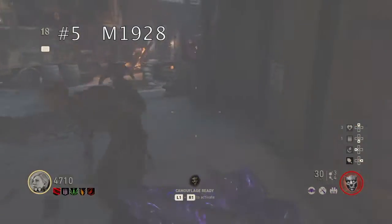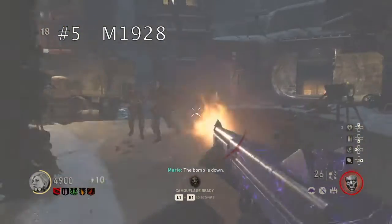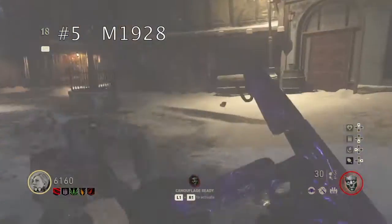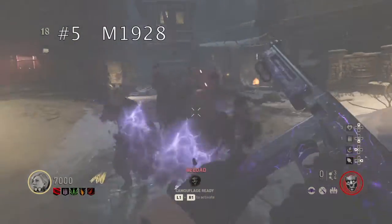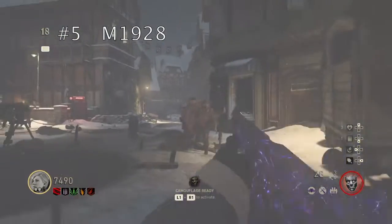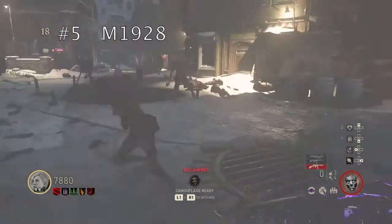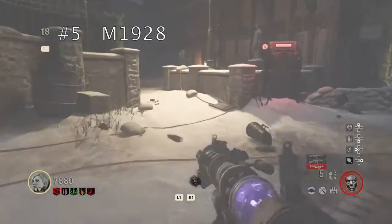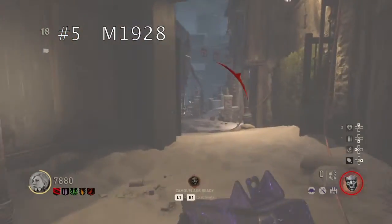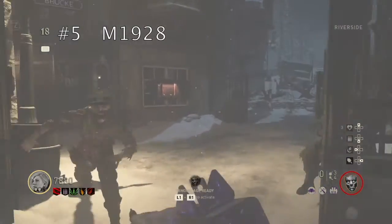Coming in at number 5 we have the M19-28. I reckon it is one of the best weapons for racking up points. On the earlier rounds it wouldn't be as good, but the damage is actually pretty good — as you can see I'm still killing zombies on round 18. Round 18 isn't really that high but it's a pretty decent round for a non-pack-a-punch weapon. Great for points, the damage is really good, and it's really good for bosses as well. That's our number 5 spot.